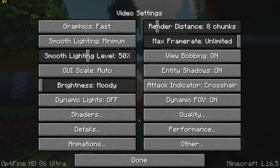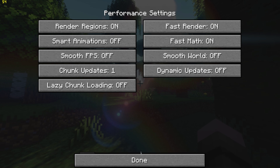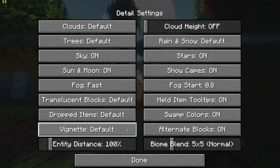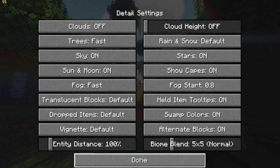Then go to Performance Settings and turn on Render Regions, Fast Render, and Fast Math. Go back, go to Detail Settings, and turn Clouds off and set Trees to Fast.